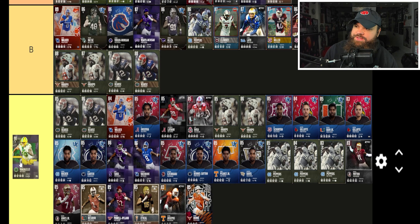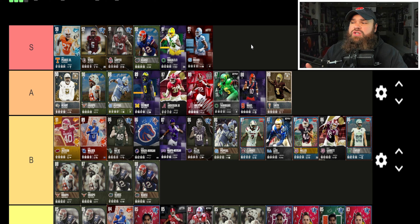Octavius from Kentucky has 82 speed, 86 acceleration, 80 power moves, 73 finesse moves, 85 block shed, 70 impact blocking, no pass rush traits on 'yes.' Similar to the other C tier cards we've covered — placing him in that big C tier group.